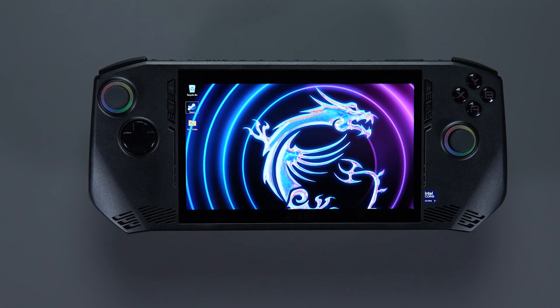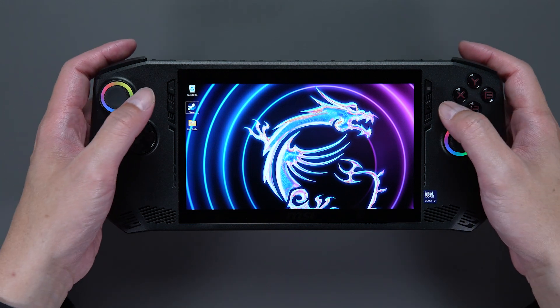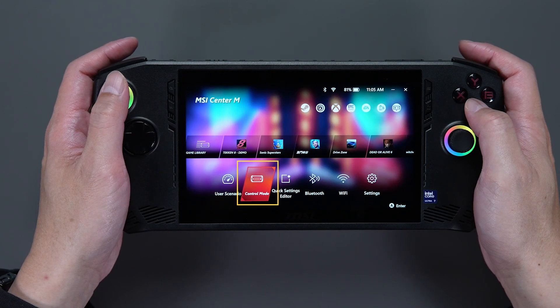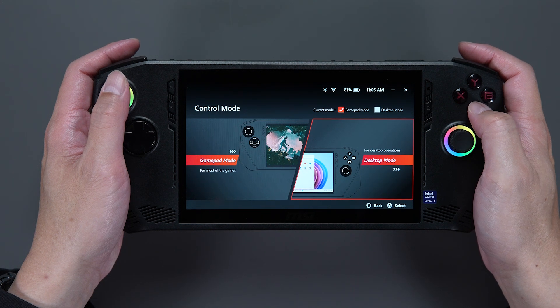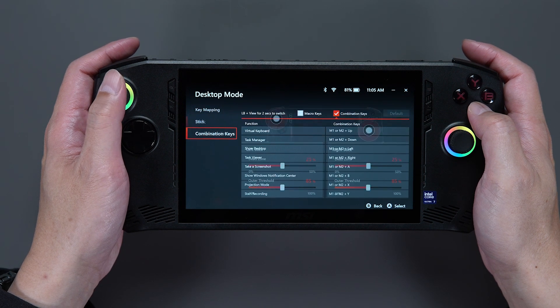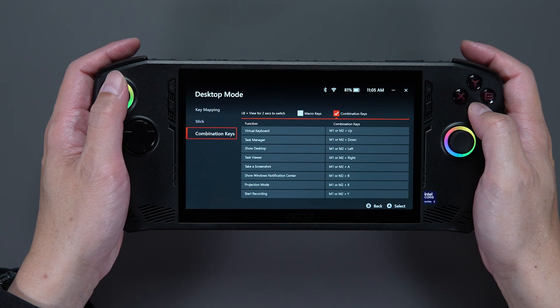If you want to see the full list of every command, click the bottom left button to enter MSI Center M, select control mode, then select desktop mode on the right. There you will find many options for you to select and manage, including key mapping, stick, and combination keys. That's a wrap for Windows Mode.